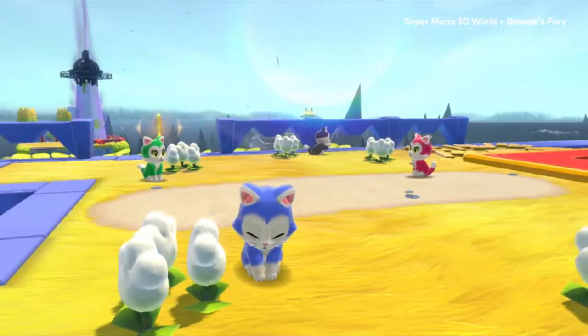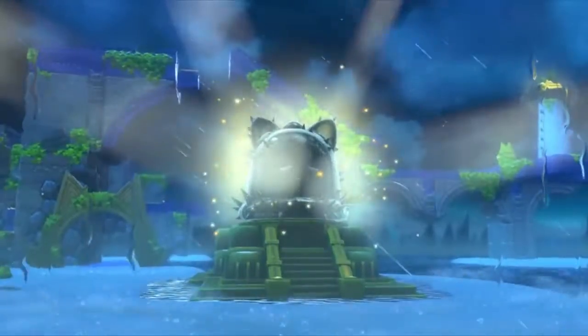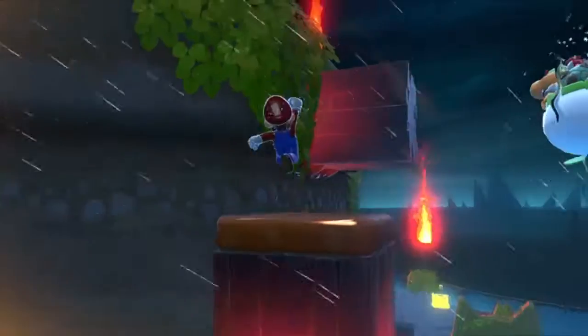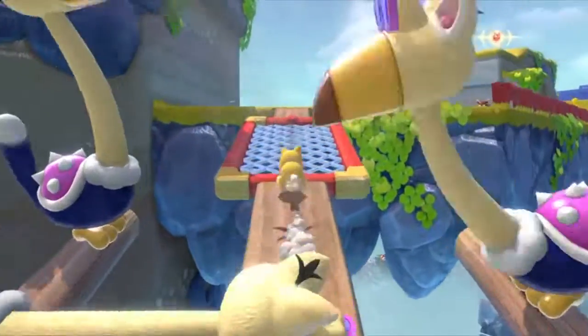So getting right into it, right off the bat we can see that the cat theme is going to run strong in this expansion — from this really big super bell called the Giga Bell, to the new cat friends slash enemies we can see later in the trailer, to this entire place pretty much being built from Mario's cat suit.